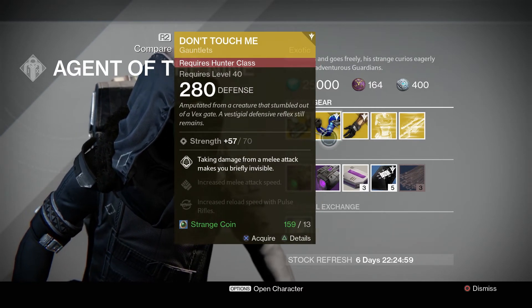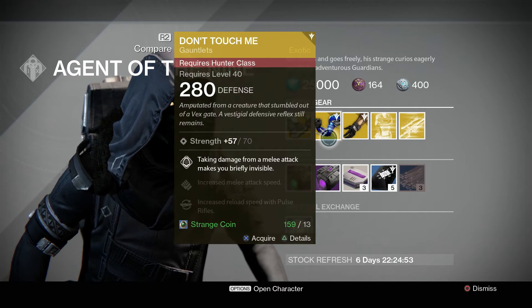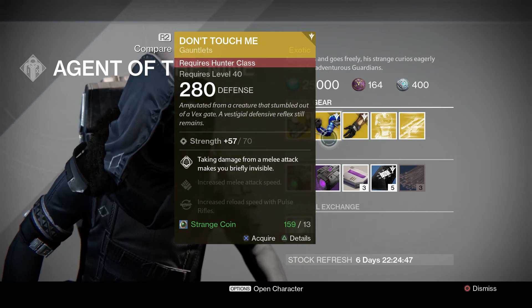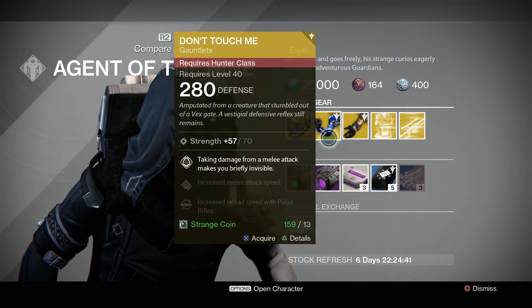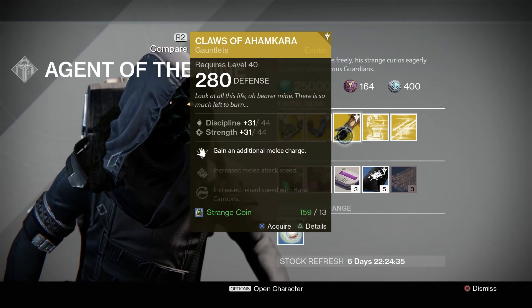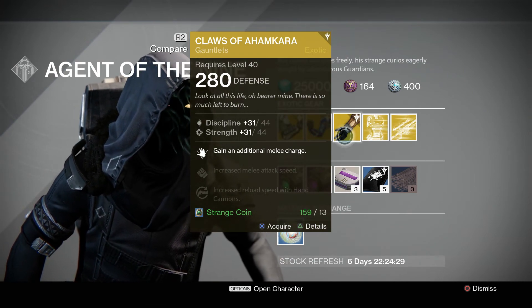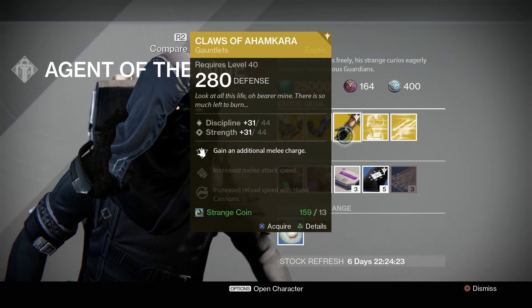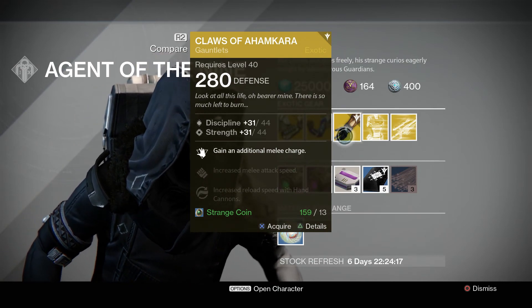The Don't Touch Me gauntlets are again pretty popular for Crota. You can still use them here and there — the invisibility when hit by melee is more interesting in PvE, not so much for PvP. The Claws of Ahamkara can be useful in both PvP and PvE, but there are other popular exotic armor pieces for the Warlock that grant more exciting perks. The strength stat roll is pretty low, so pick and choose, guys.